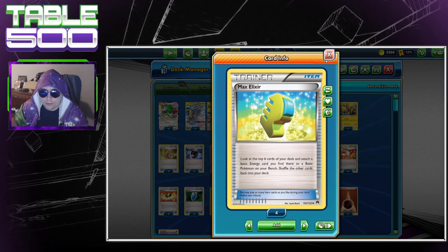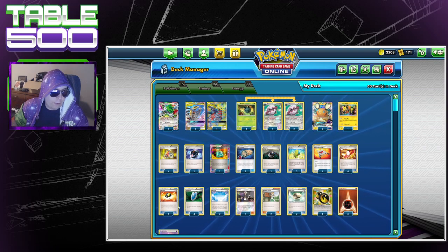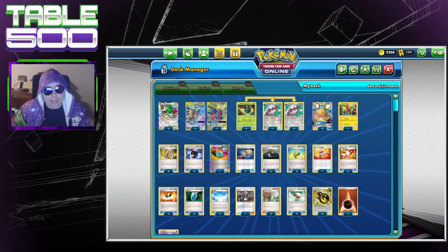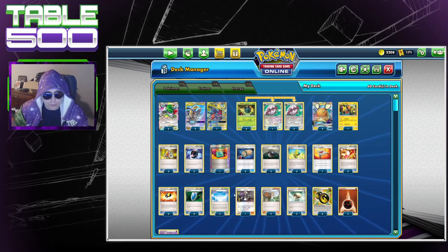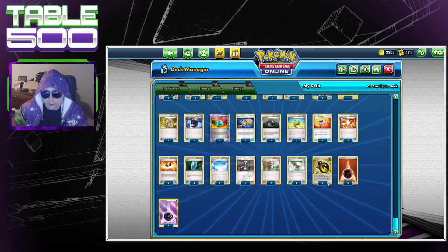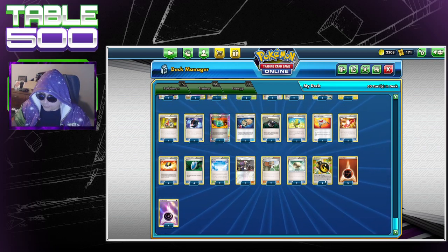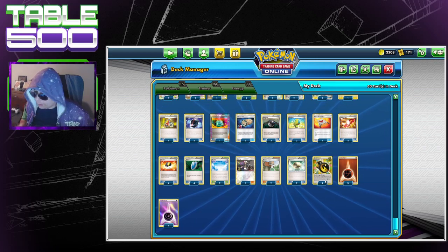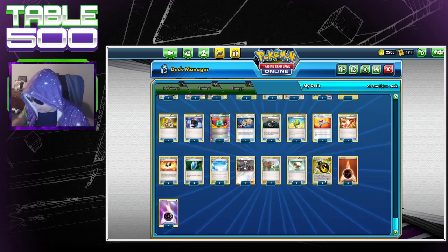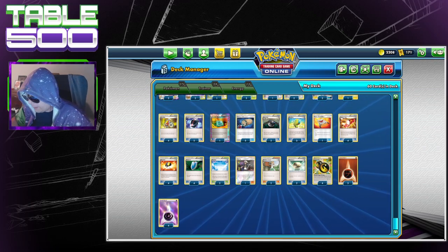Four Acro Bikes — obviously expanded. Two Battle Compressors, one Dowsing Machine — didn't get to use it, but there are like five different ACE SPECs you could use, all with merit. Two Energy Lotto to search for energy, two Heavy Ball — really convenient since Heavy Ball searches for three-retreat Pokémon, and we've got three retreat on Garchomp Giratina and three retreat on Fortress, so it synergizes well. Three Max Elixirs, one Rescue Stretcher, one Trainer's Mail, four Ultra Balls, four Vs. Seekers, two Skyfields, one Guzma, two Juniper, two Float Stones, and a four-three-four split of Double Dragon, Fighting, and Psychic energy. If you enjoyed the video, follow on Twitch, hit subscribe and the bell — I'm Derek for Table 500, see you next time.